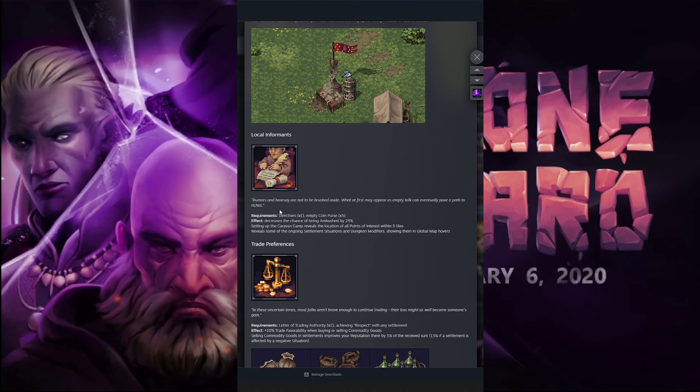Local Informants: rumor and hearsay are not to be brushed aside — what at first may appear to be empty talk can eventually pave a path to riches. This one decreases the chance of being ambushed by 25%. Setting up the caravan camp reveals the location of all points of interest within five tiles, and reveals some of the ongoing settlement situations and dungeon modifiers, showing them in the global map hovers. I'm wondering whether it means ambushes while walking around the map, or specifically that our caravan could get ambushed and attacked.